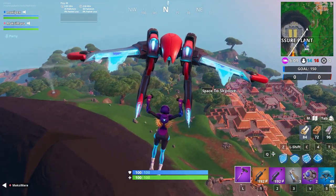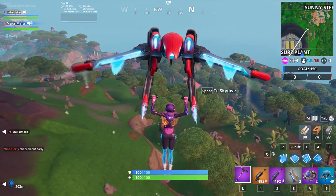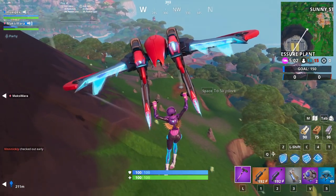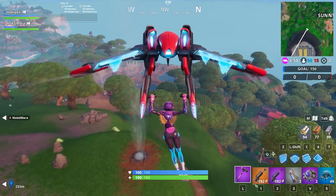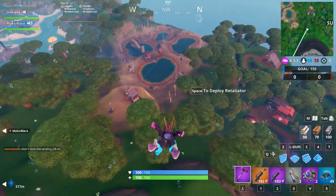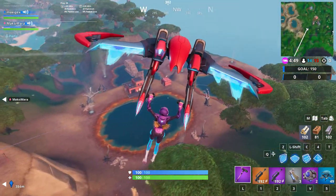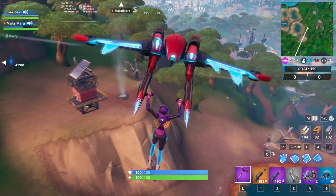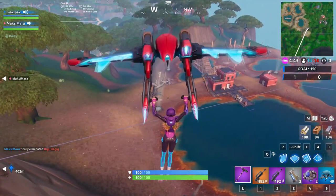This is similar to the challenge in Season 8 — using the air vents and the zipline in the same game. So this is the volcano vent, and straight ahead there is a zipline. Of course you have a zipline on the other side too, but I did it like this.